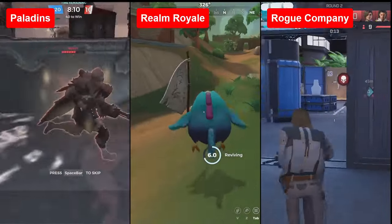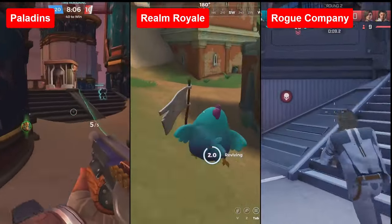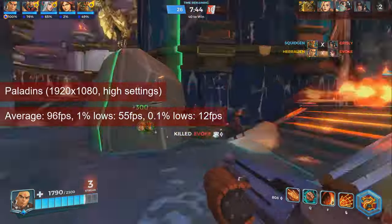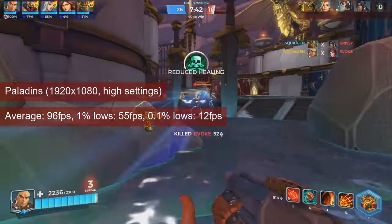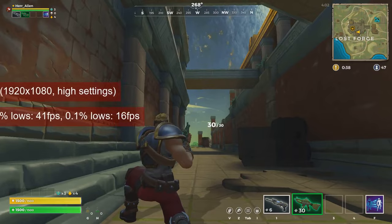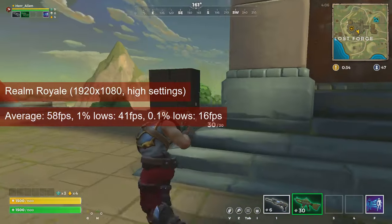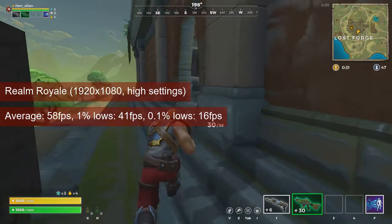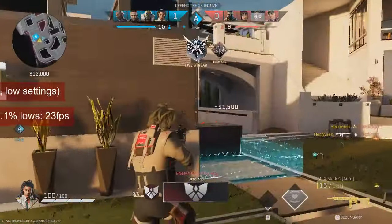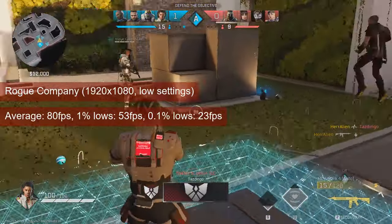On to the Hi-Rez Studio trio of games, all tested at 1080 resolution but different quality settings. Paladins was a win at 96 FPS on average and 55 FPS 1% lows at high settings. Realm Royale averaged 58 FPS with 1% lows at 41, also at high settings — a drop in resolution or quality settings will help there. Similarly, Rogue Company gets less than stellar averages, and 720 resolution may be a better choice.